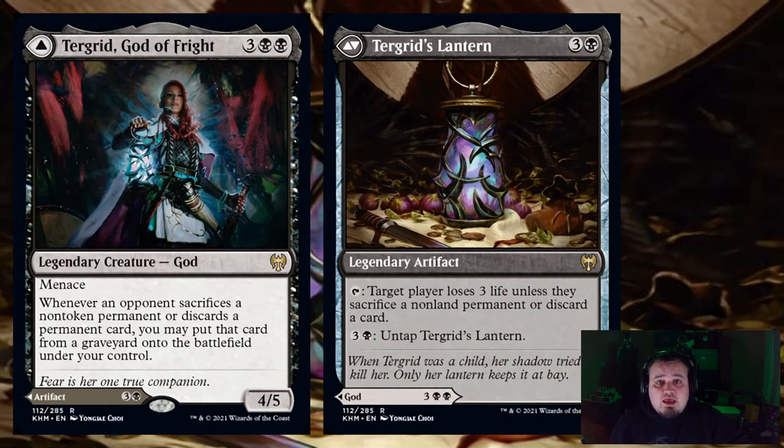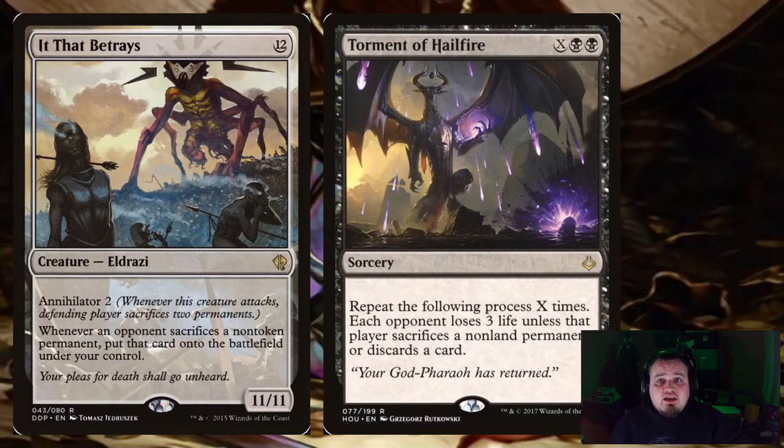Both sides hail to two other cards in the history of Magic. For the front side, Turgrid calls back to It That Betrays — whenever an opponent sacrifices a non-token permanent, you put that card onto the battlefield under your control. And for the backside of the lantern, Torment of Helvault — each opponent loses 3 life unless that player sacrifices a non-land permanent or discards a card. Because of both of these mirroring what Turgrid herself does, both will be in the deck.